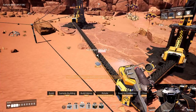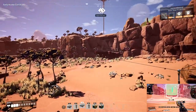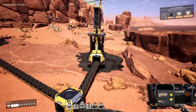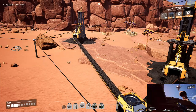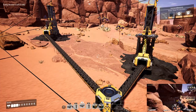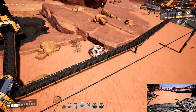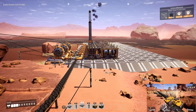Once you get these two coal nodes set up, I personally recommend taking both nodes, putting four power shards total — two in each miner — combining them into a conveyor merger, and routing the output into eight coal generators.